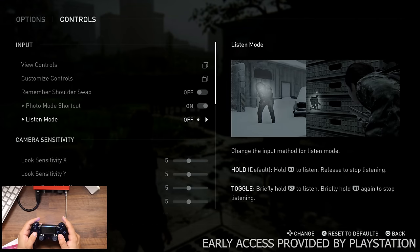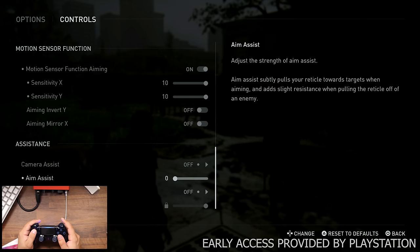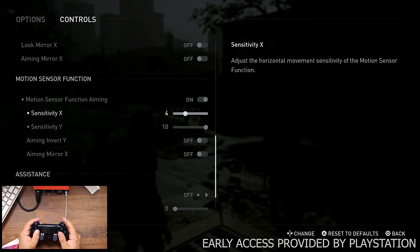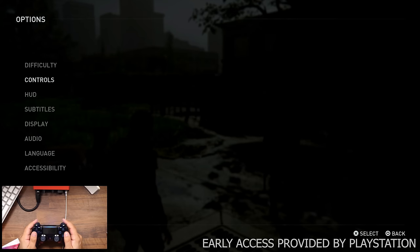Go into options, then controls, and you can find right here there's now a motion sensor function aiming — which is basically a fancy way of saying gyro aiming. It defaults at five, so I'm going to show you what that looks like.